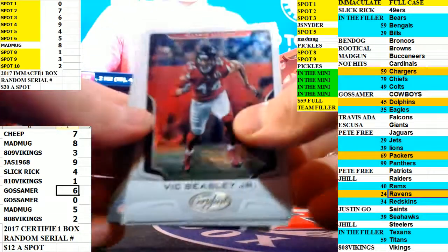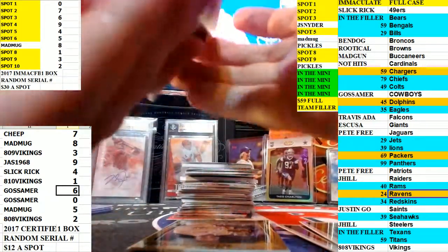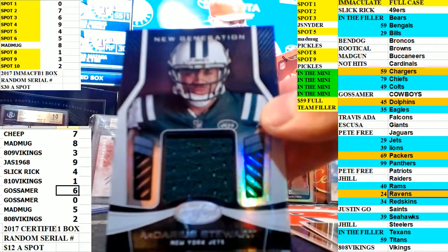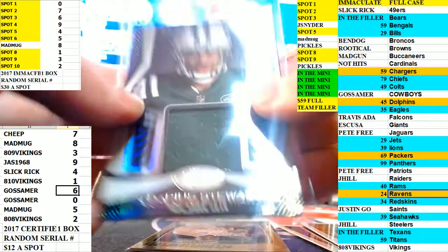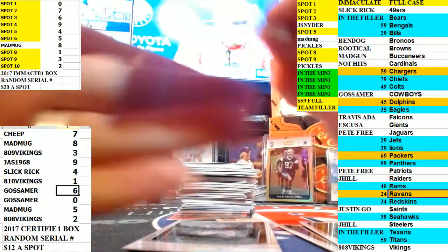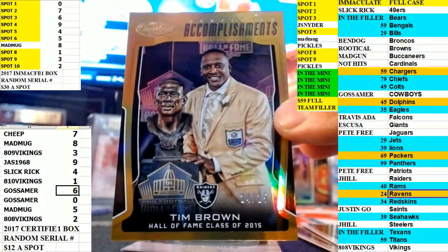Alright, here we go. Good luck. Got Vic Beasley Jr., J.J. Watt, and our first hit is going to be Ardaya Stewart - Jets - and that's a non-numbered relic, so that'll be available to all.